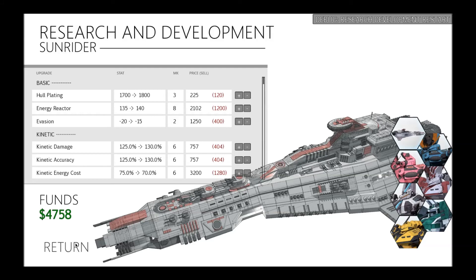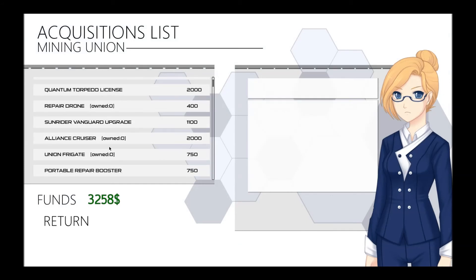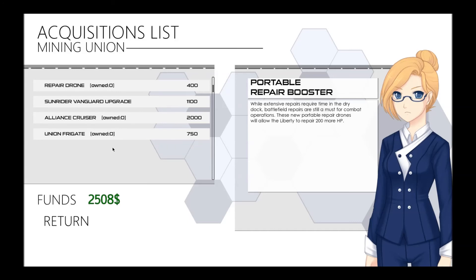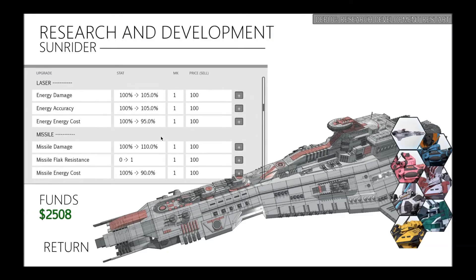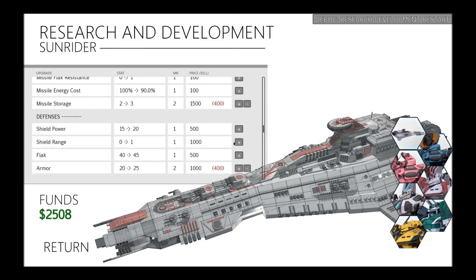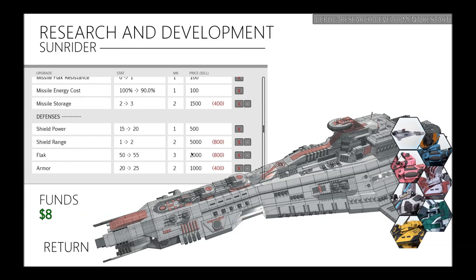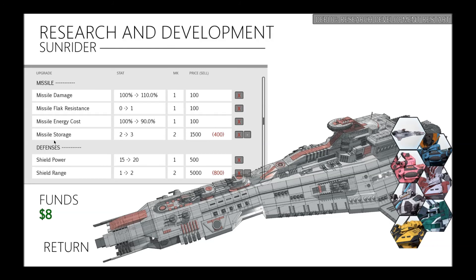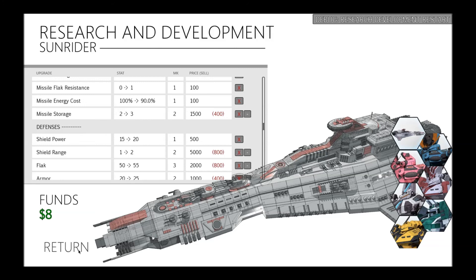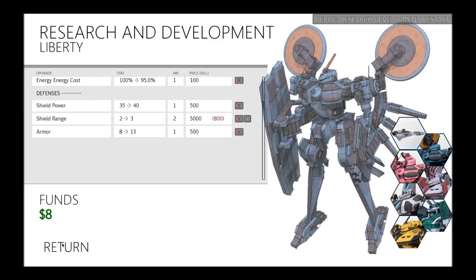Welcome to research and development — I want the Sunrider to get some shields, and I want Liberty's repairs to be more effective. I can then go back to R&D. So now I've got defences — shield range extended out. I also want to boost my flak defences a couple of points. I'm assuming shield range being zero basically means it's only on the Sunrider itself; now it's got an extended range around it, which is good. I want to get it out to about two squares, but it's going to be pricey as hell. If I wanted to boost it to three, that would be pricey as all hell.